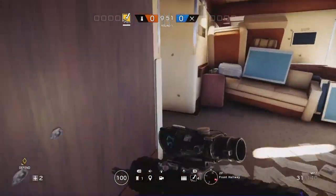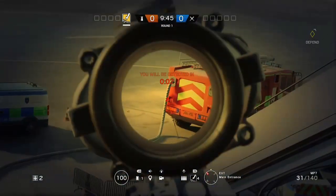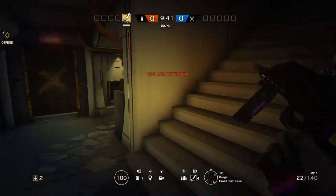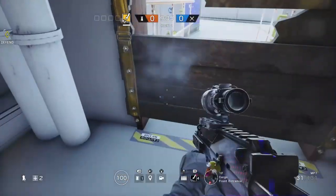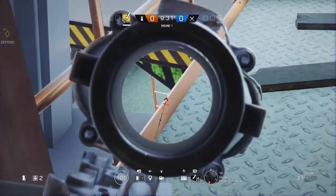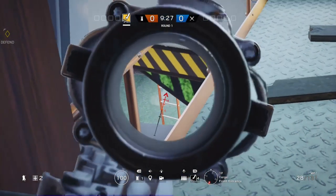Another spot I use also spawn peeks the main entrance — it's right down here, pretty much right under the door. You're going to want to break that down, and right when it starts, just run out and pre-fire the firetruck as well. You'll probably get a couple kills right there. The last spot on Presidential Plane is right here — you could look down and watch when they're coming up the ladder for the front service entrance, which is honestly a pretty good spot.